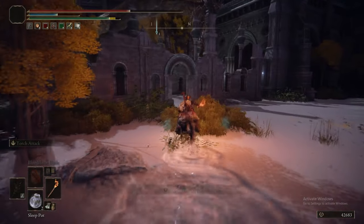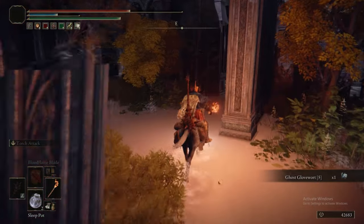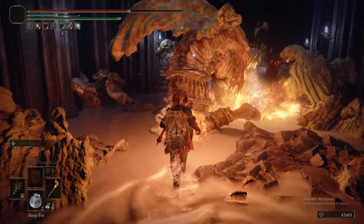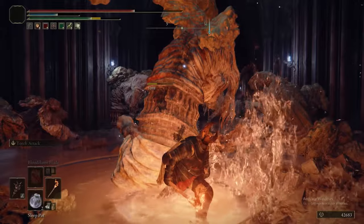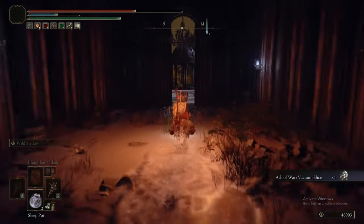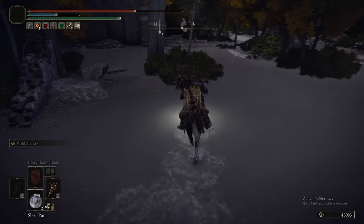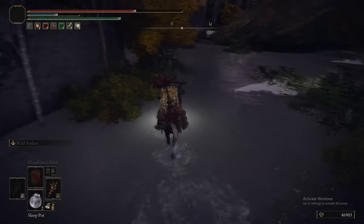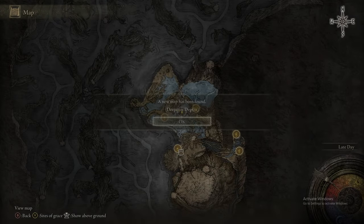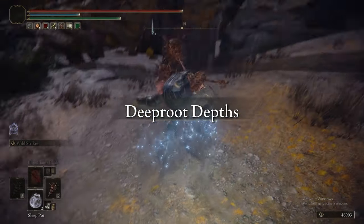We've whipped out the Beast-Repellent Torch because there are basilisks around - it was barely worth it for just a Rune Arc and Smithing Stone 6 - and if you have the Beast-Repellent Torch they just stop working. We grab a Ghost Glovewort 5 and now we're entering a little chapel. Zoom straight to the end because there's a broken gargoyle - going straight means you avoid the stupid fire attack. Your reward for killing it is Vacuum Slice, which used to be really bad but is now perfectly okay - it produces a big shockwave. There's also a scarab here that drops a Somber Stone 6.